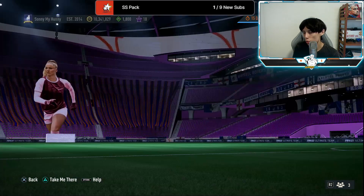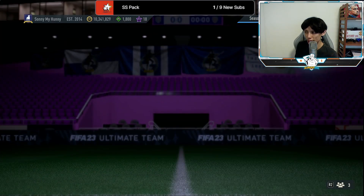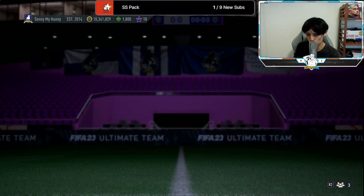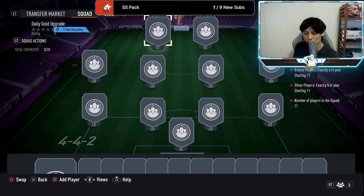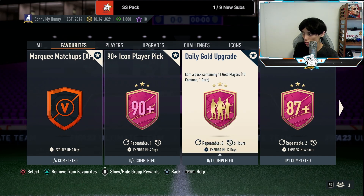This is a huge W from EA and I'll basically go and craft the Footies crafting upgrade a lot of times. We've also gotten a fantastic daily gold upgrade — you just turn in six bronzes and five silvers and in return you get 11 gold commons and one rare gold. This is definitely a better upgrade pack than your ultimate silver upgrade pack — the one where you submit 11 silvers for eight gold common players. I would say just do this, you can do it 10 times every single day. Please max this out because this is fantastic value right now.